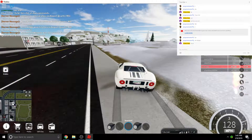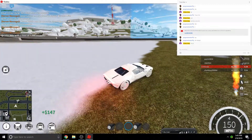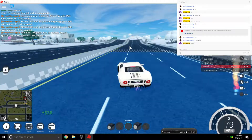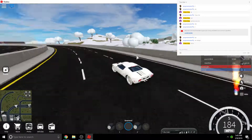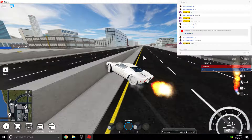Once you have all that maxed out, get the engine. And if you have Insanity, it'll be even easier. What you want to do is just go around here and use your Nitro a lot.